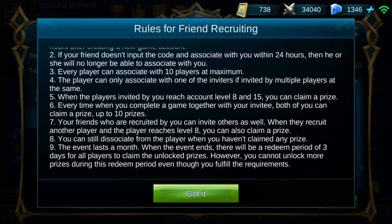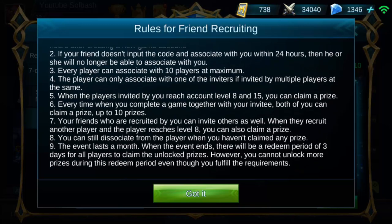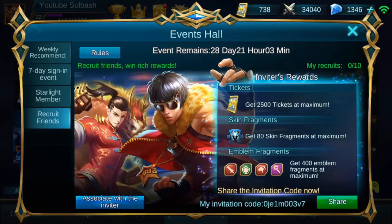You can still dissociate from players when you haven't claimed any prize. The event lasts a month. When the event ends, there will be a redeem period of 3 days for all players to claim the unlocked prizes. However, you cannot unlock more prizes during this redeem period even though you fulfill the requirements. So that means you have 28 days to do it, and it will stay available for 3 more days to claim rewards. During those 3 days, if you complete something toward this, it's not going to count.